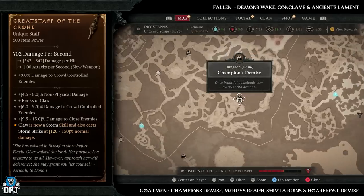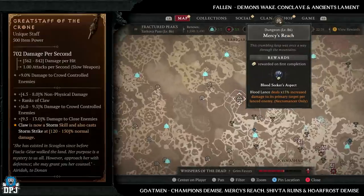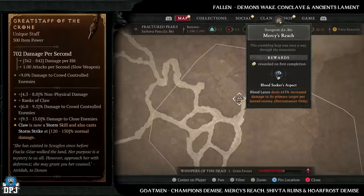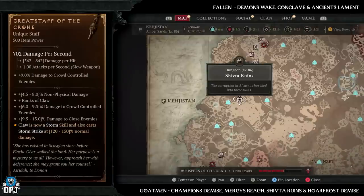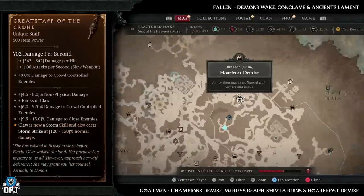For golem dungeons for the Great Staff of the Crone, we have Champion's Demise, Mercy's Reach, the Shifter Ruins, and the Whorst Demise. These are great dungeons — if you had to pick one though, it would definitely be Champion's Demise, especially in a team.